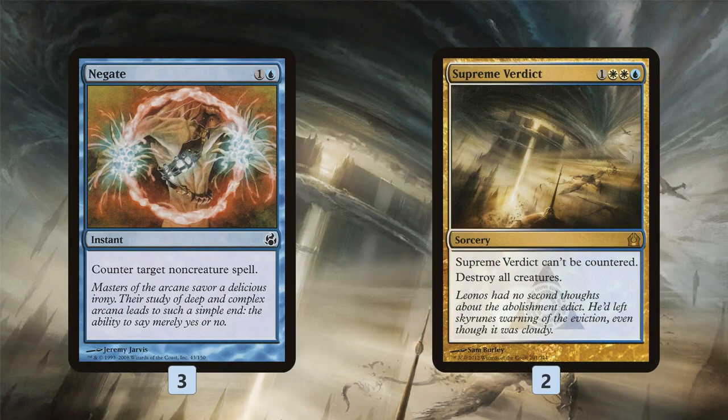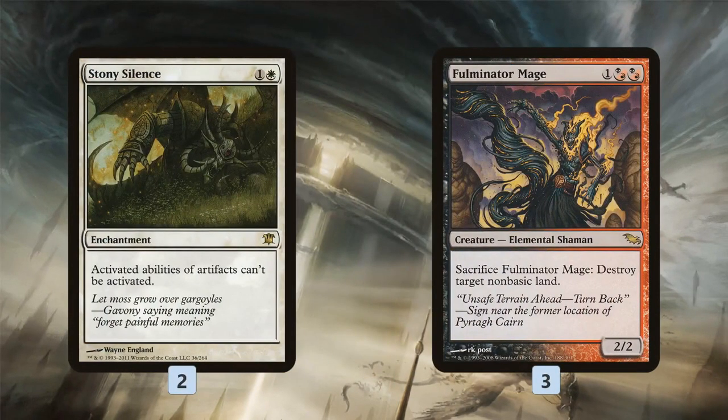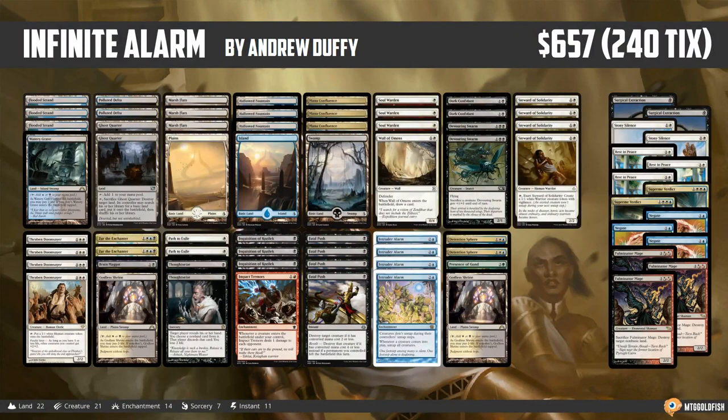As for the sideboard: Rest in Peace and Surgical Extraction give us graveyard hate; Negate helps fight through opponents' disruption and counter spells. Our combo is a little fragile to targeted removal — if an opponent kills Thraben Doomsayer or Steward of Solidarity in response to the tap trigger they can fizzle it, but Negate helps protect us. Supreme Verdict is for aggro matchups, Stony Silence shuts down Affinity and Tron, and Fulminator Mage is definitely for Tron to blow up their lands.